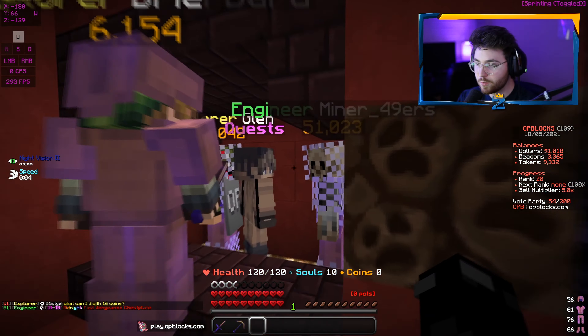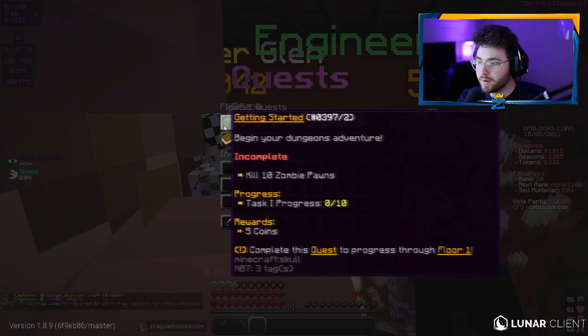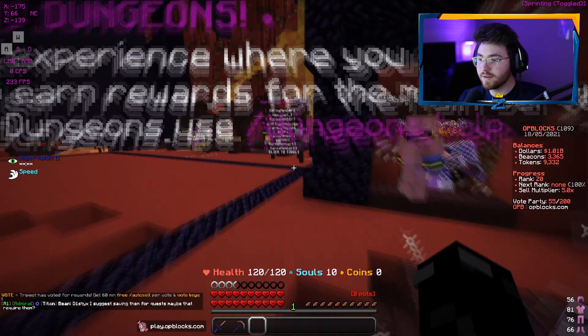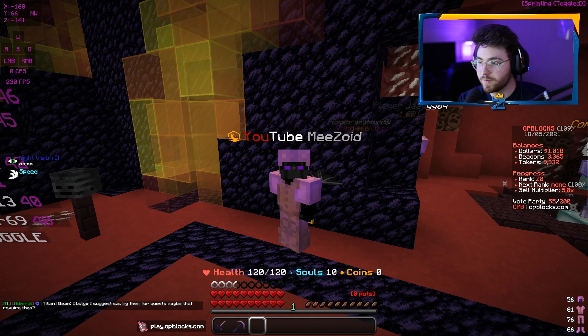We're at the quest screen right here and we have a bunch of different quests. The first one is to kill 10 zombie pawns - that's task one and you get five coins from that. With those coins you can upgrade yourself. So I guess this is what we're gonna be grinding today. Welcome to the dungeons feature of OP Blocks.